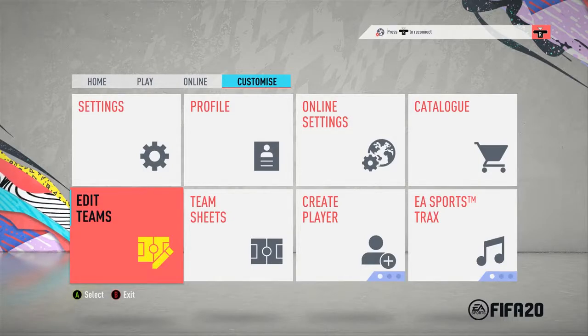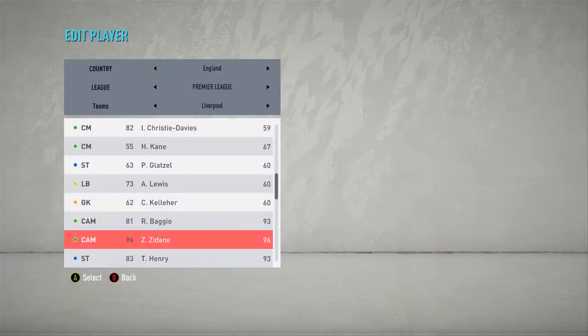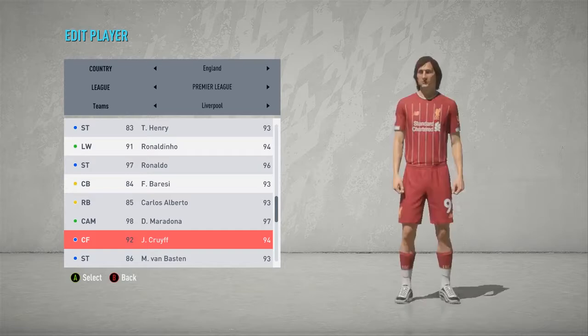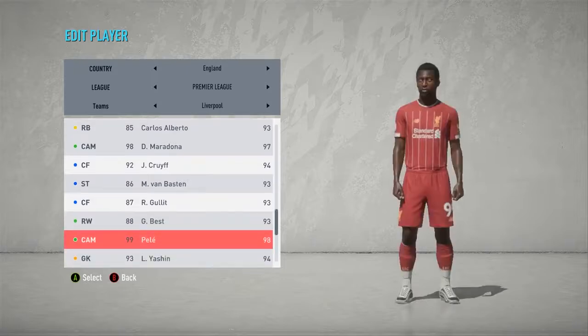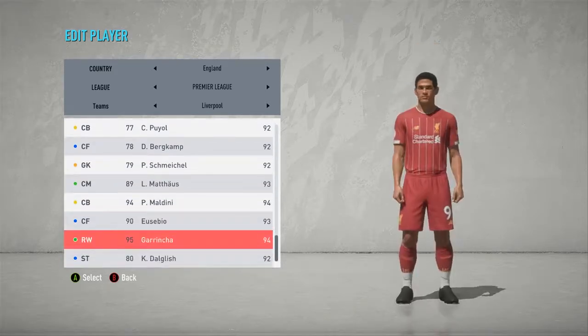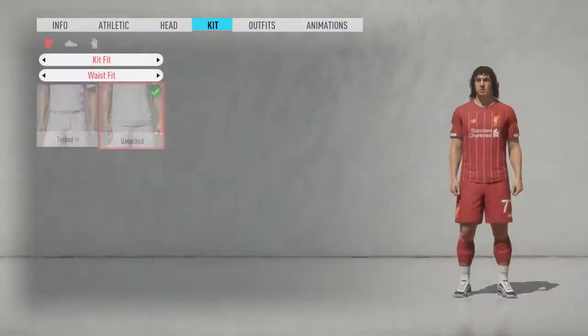Make sure you subscribe to this channel, like this video, and hit the bell to get notified when that video goes out — should be in a few days. Let me just show you some of their in-game faces. We got Baggio, Zidane, Henry, Ronaldinho, Ronaldo, Berezi, Carlos Alberto, Maradona, Cruyff, Van Basten, Best, Pele, Yashin, Puyol, Bergkamp, Schmeichel, Matthias, Maldini, Eusebio, Garincha, Dalglish. So obviously we can see that they do have all their beautiful in-game faces.